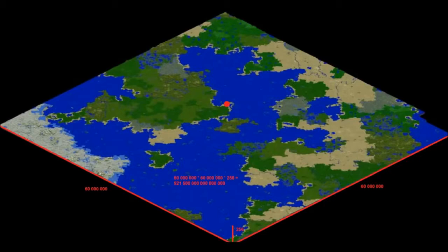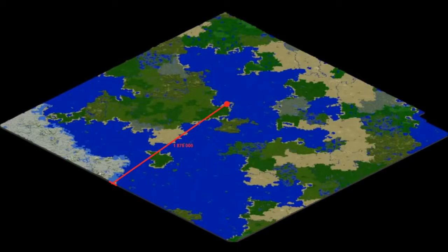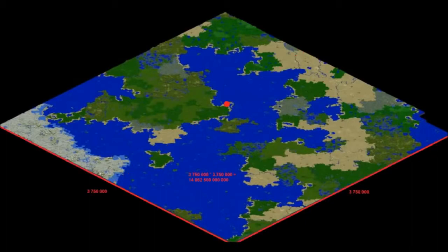If you calculate the volume you get 921 billion blocks. This is actually 409 petabytes if you have a world full of blocks. You can also calculate this in chunks: 1.8 million chunks side length radius, 3.7 million chunks diameter, and finally an area of 14 trillion chunks.